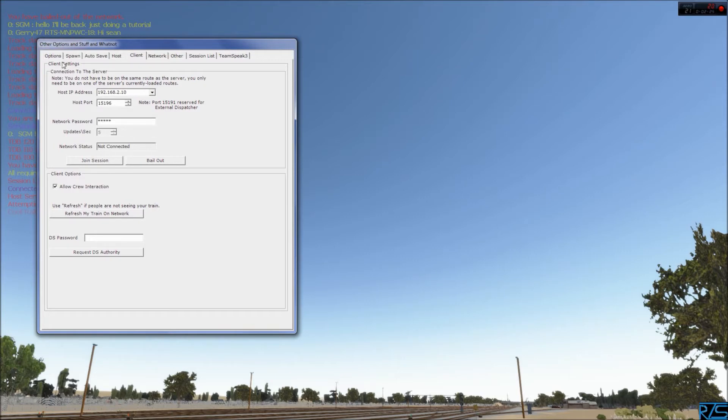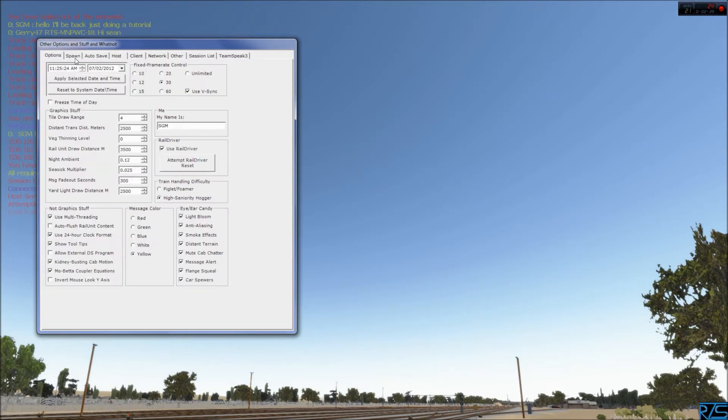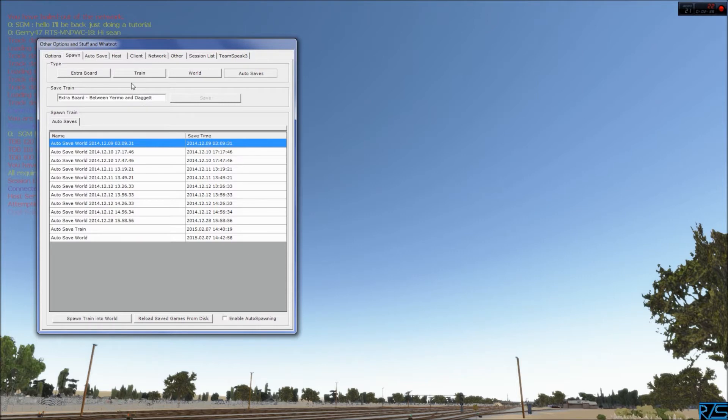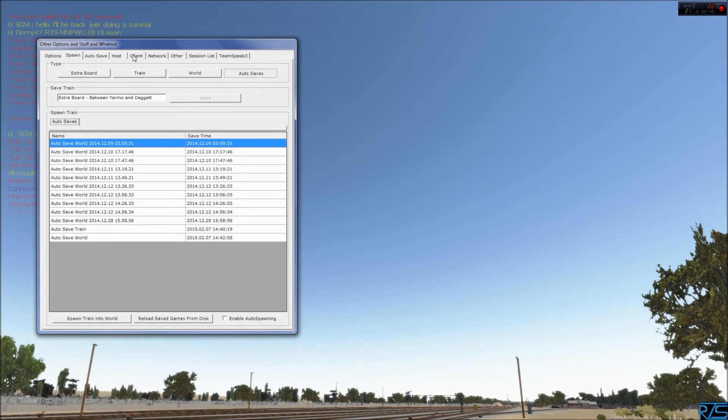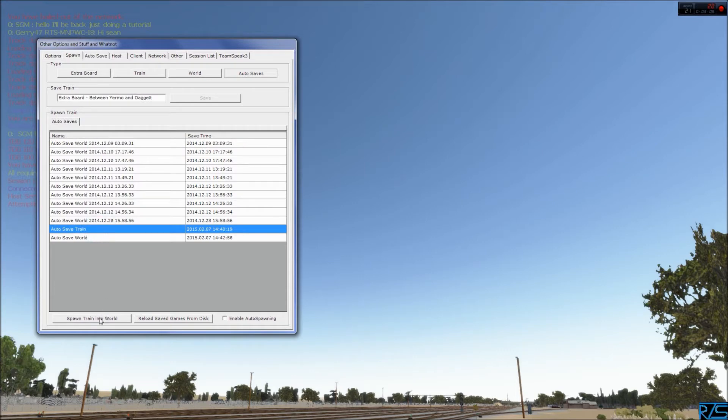Here's what you do. First of all, you could be anywhere — extra board, on a train, whatever. You want to go to the Spawn tab. You can be anywhere; go to autosaves. Down here you've got different things: autosave world, autosave train. Autosave train will normally be on the bottom. You don't want autosave world — you want autosave train.